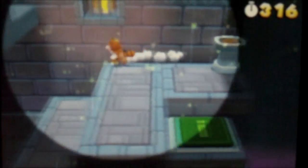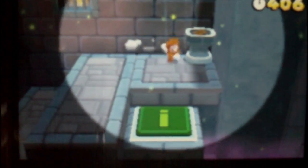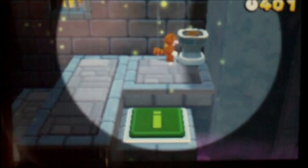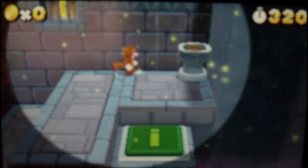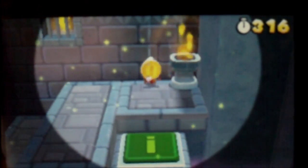Here's the halfway point, and you can jump up here to the secret area to get the second star coin. You need a fire flower for that, so I'll grab one — okay, I now have the fire flower, so let's do it.